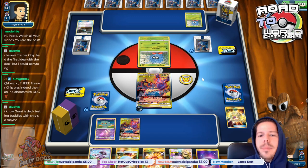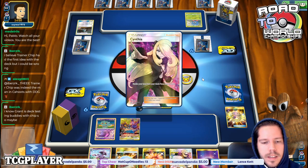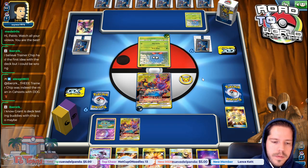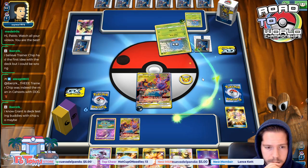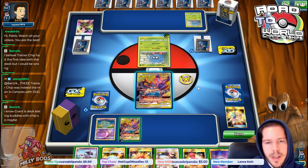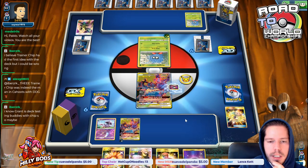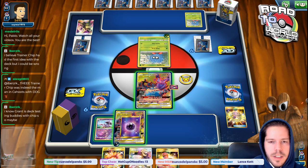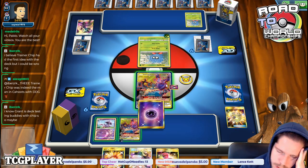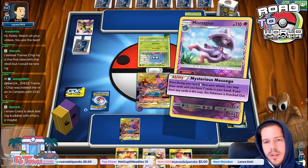Grant works with Chip a lot, so maybe they talked about the concept. We see Cynthia, Net Ball — nothing too surprising. They switch out my Pokemon, which is completely okay. So we're definitely evolving, and I'm definitely attaching here. What are my chances of pulling this off? Not super high. I'll just split them — hopefully next turn I can pull it off. My opponent gets a prize card.